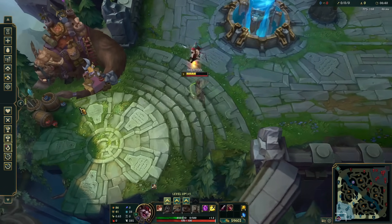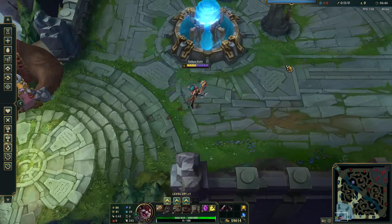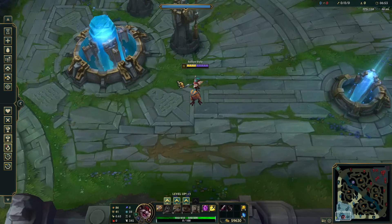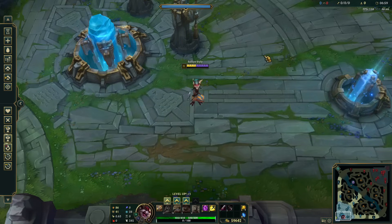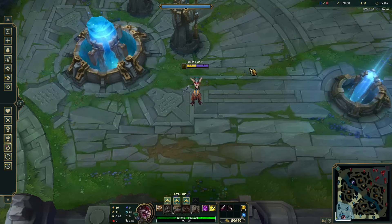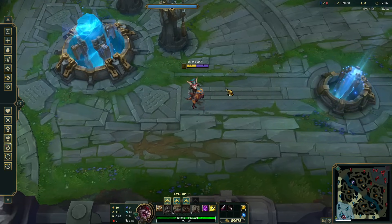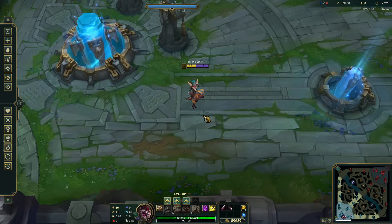Generally, percent HP damage hurts Kled a lot because your health bars are separate but take damage as if they were one. That's why you always hear me and others say percent damage always shits on Kled. As for bonus HP specifically, people get that mixed up a lot — it worked one way for a while, then changed for a season, then changed back. There's a lot of outdated information online.